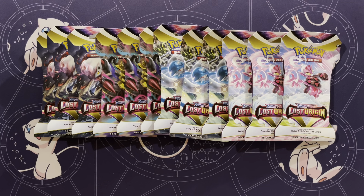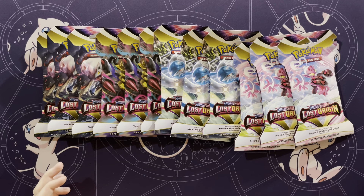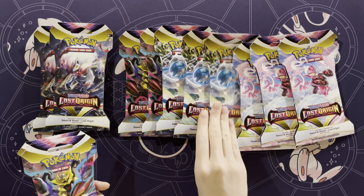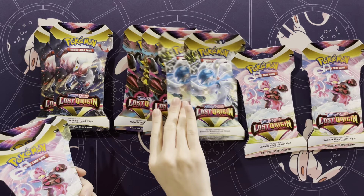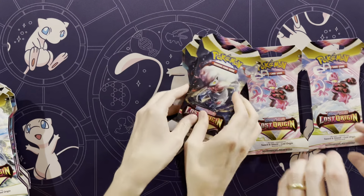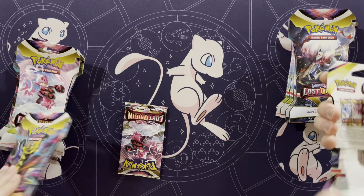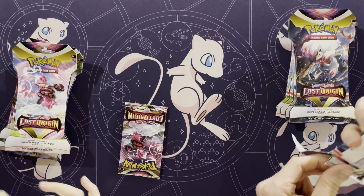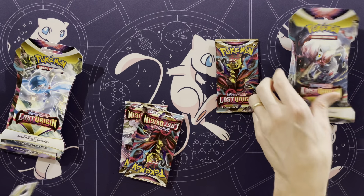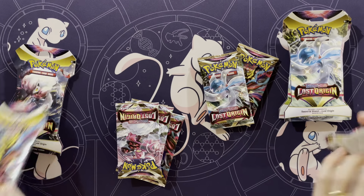Hey guys, Mr. Mew Man back here again today with Munch Like's Mama, and today we have 12 single blisters. We ordered a full case of 144 of these, opened 100 in a 100-pack opening, and we are going to split the other 44. We bought four extra ones from GameStop to get the Zoroark promo, but we're splitting those into four videos of 12-pack openings. Booster bundles is what they're called.